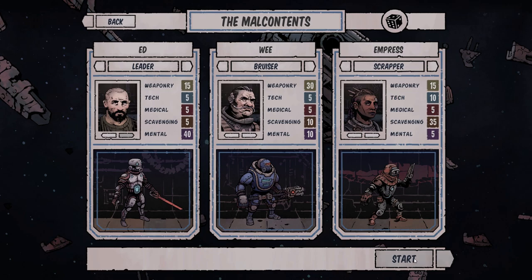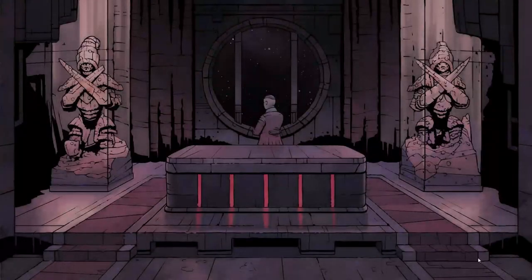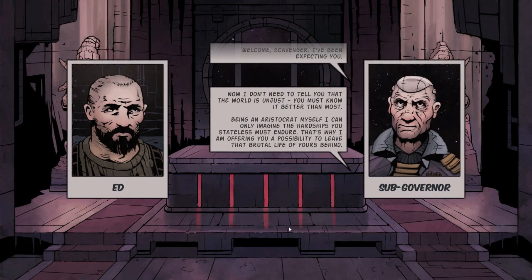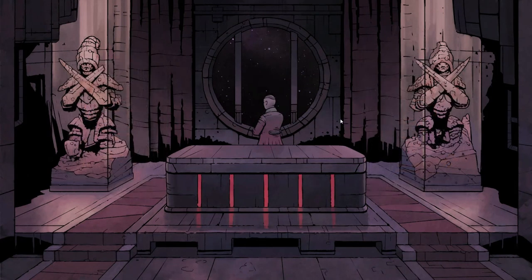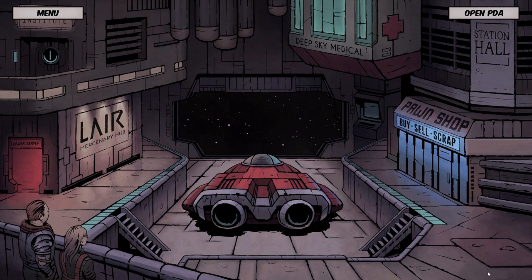Alright, let's start — new save. The sub governor is telling us that if we help him collect information from these derelicts — these giant space hulks — that will allow them to access the so-called mothership, we'll earn a life of luxury off this dreary station. Kind of like the movie Elysium, where everybody wants to get to that nice station.